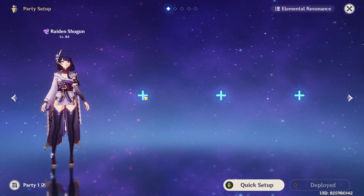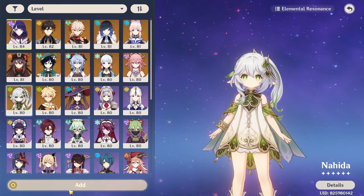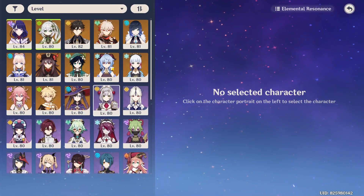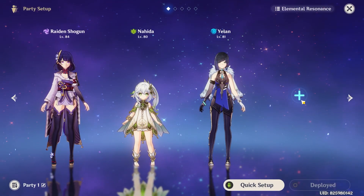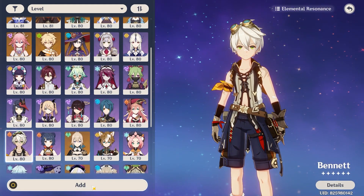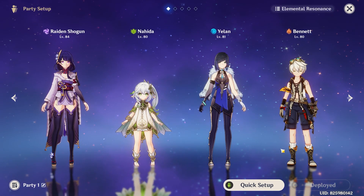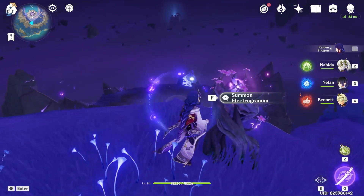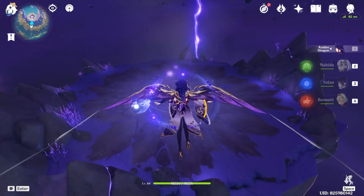To prepare her team, we're gonna first put Raiden Shogun in the team. Second, we're gonna put Naida as a sub DPS and a support character. Next, we're gonna put Hyalan in the team for purely sub DPS. And finally, Bennett for support and heal. This is the team that's gonna help Raiden defeat the Thundering Manifestation.